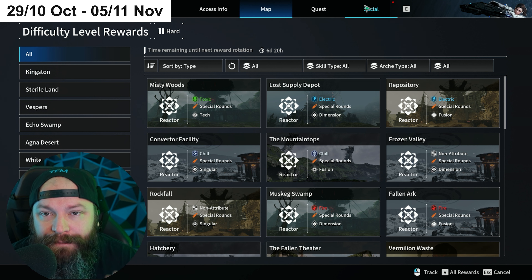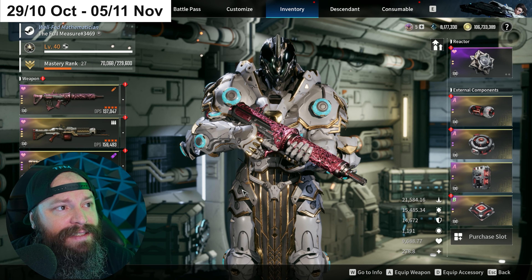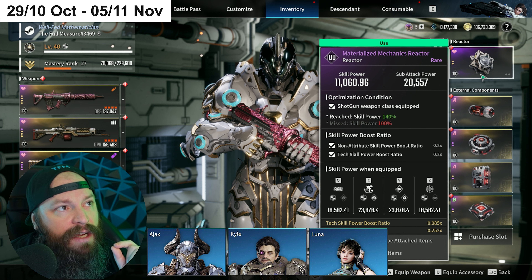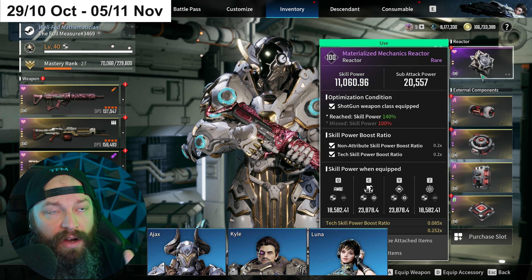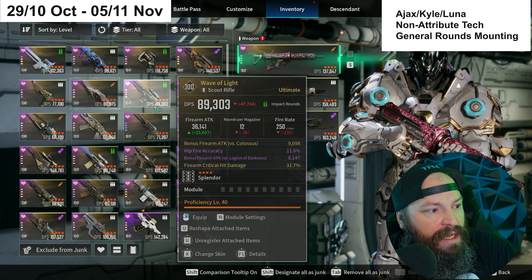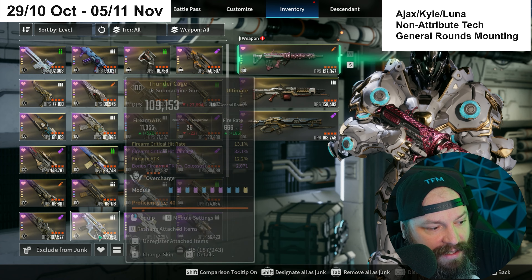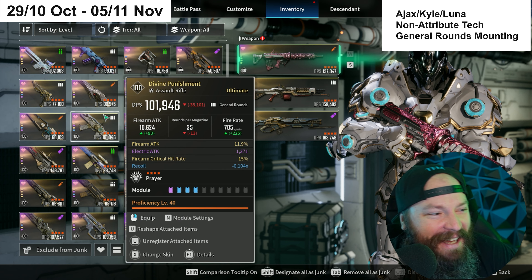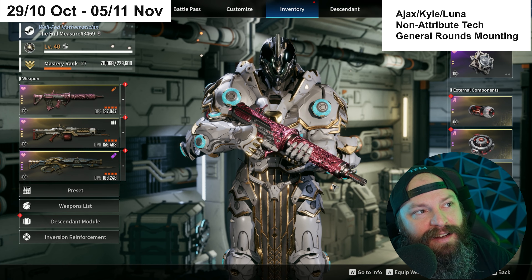Our first reactors are Materialized Mechanics reactors, which cover Ajax, Kyle, and Luna. All three of those descendants are generally flavored Non-attribute and Tech. If you're looking for a General Rounds role — weapons like Enduring Legacy, Thunder Cage, or Python — then farming Materialized Mechanics this week is perfect for Ajax, Kyle, and Luna.